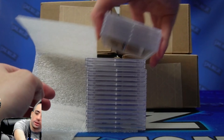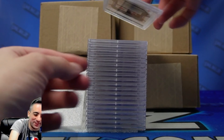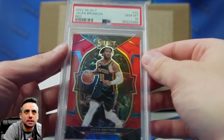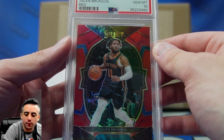Oh it's all my Brunsons — this is all Brunson. Purple scope got a nine. You guys are seeing the best Brunson PC in the world. PSA 10 on the red select.